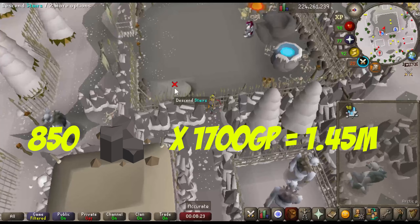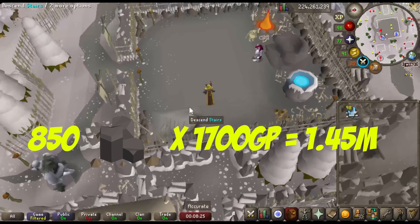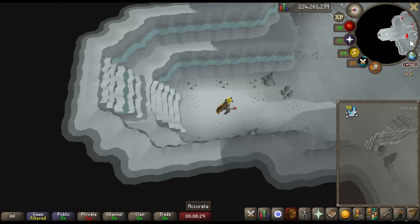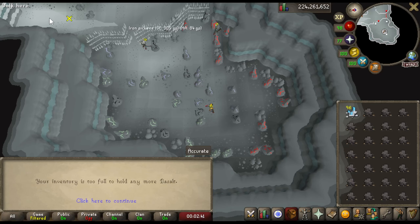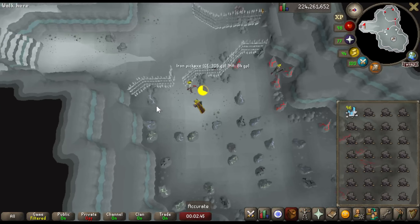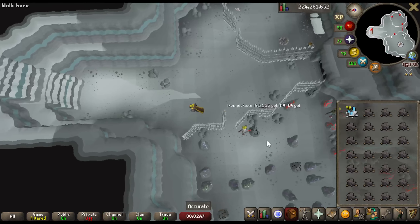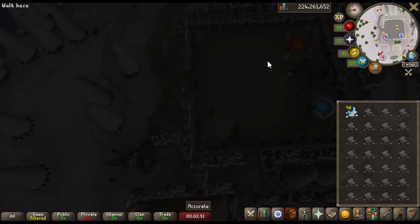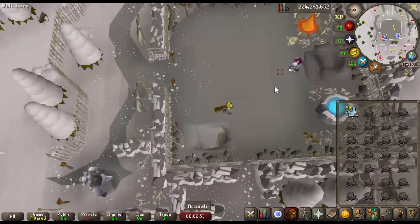So I highly recommend this mining money maker method right now. If you're not bossing and you're looking for a comfortable skill just to get some money on the side while you're doing something else, this is an extremely good money maker. One thing I failed to mention in my clip is that instead of teleporting to the bank, you can speak to Snowflake right here and she will note the basalt for you for free.